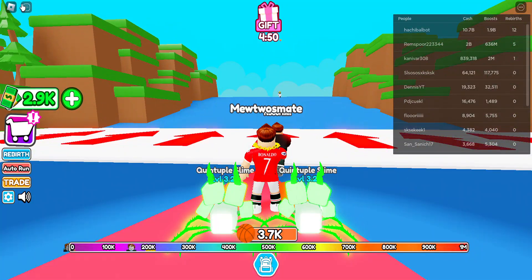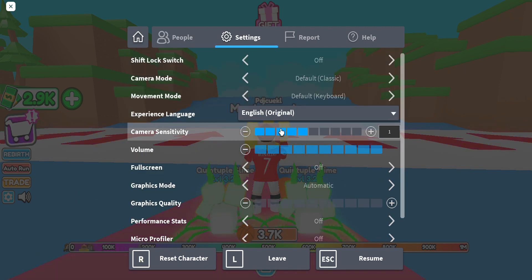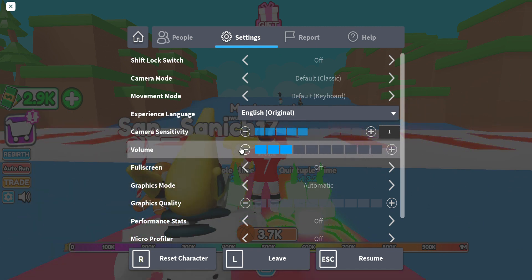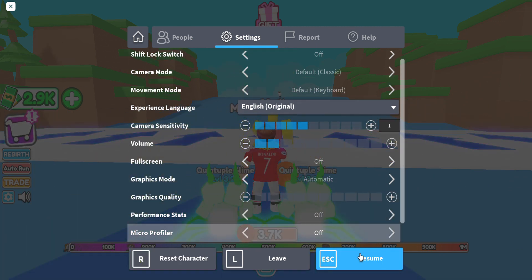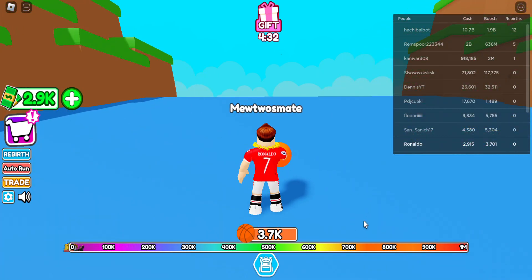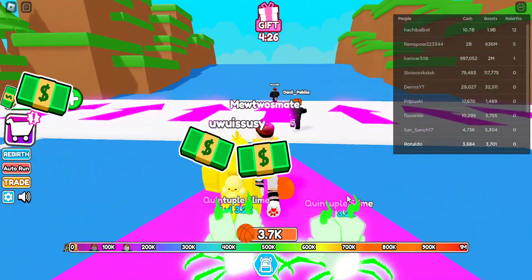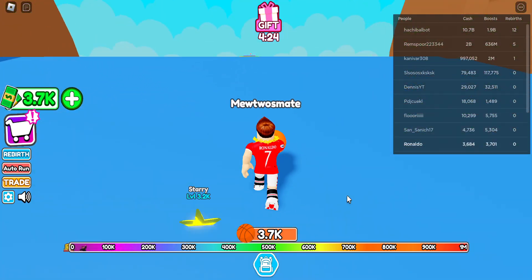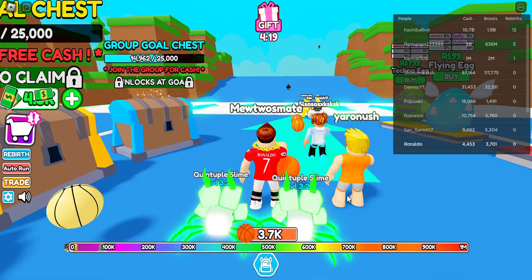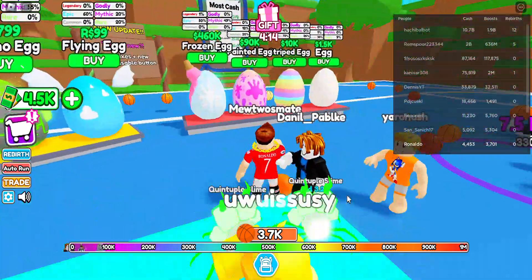You run to this thing over here and then you can see how far you dunk. I can dunk really far — I can dunk 80,000! And maybe if you join me, you can hatch eggs to get pets.